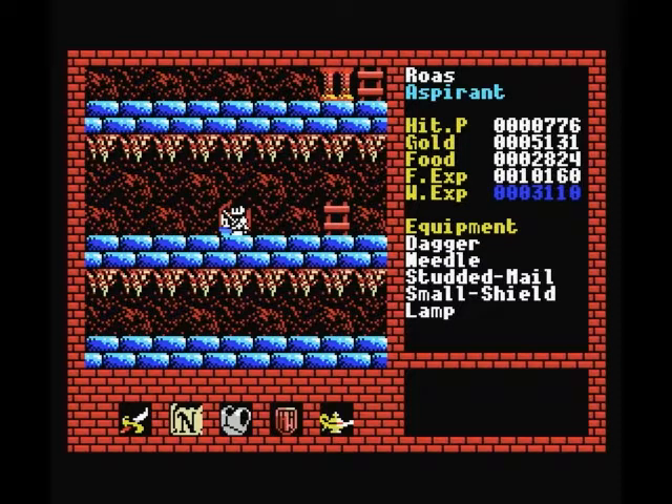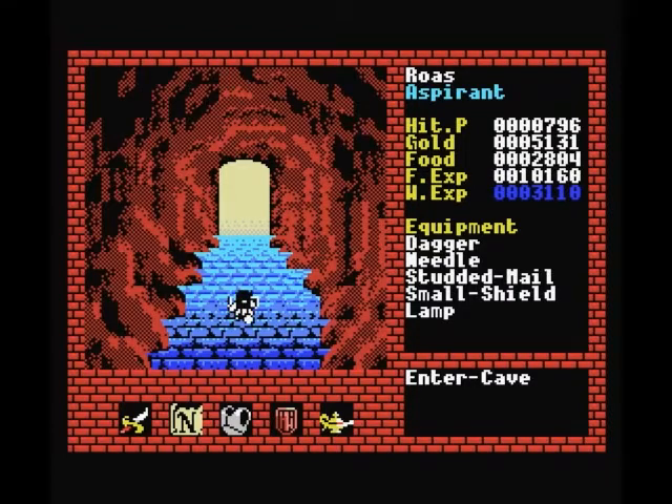Hello everybody and welcome back to Let's Play Xanadu. I've been running around level 2 for a little while, killing some random monsters — mostly the types you saw earlier, garbugs and hoods — until I got my wizard and fighter experience up to 10 and 3,000 respectively. I believe 10,000 should be enough to get us another fighter level, and 3,000 will definitely be enough to get us another wizard level, so let's first head back to town to get our level ups.